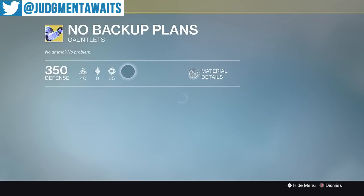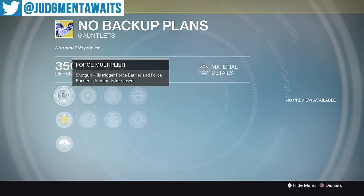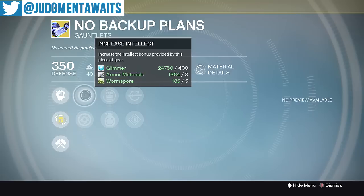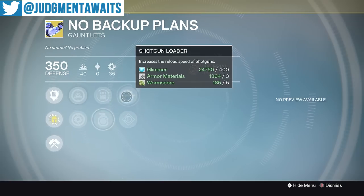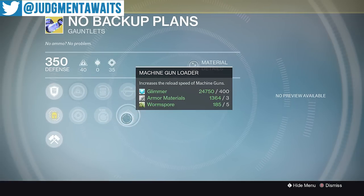First up, we've got the No Backup Plans, and this, of course, for a Titan. You get Force Multiplier — shotgun kills trigger Force Barrier, and Force Barrier's duration is increased. I like this for PvP mostly. I don't really use it as much in PvE, so if you're a PvP player and you like shotgunning, definitely pick this up. 91% stat roll, so not too shabby. Increased intellect, increased strength, rain blows, momentum transfer, shotgun loader, and machine gun loader.